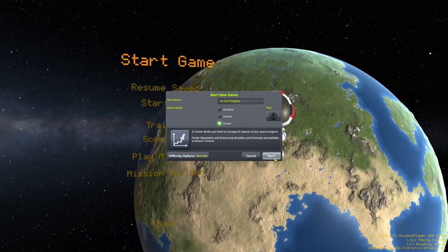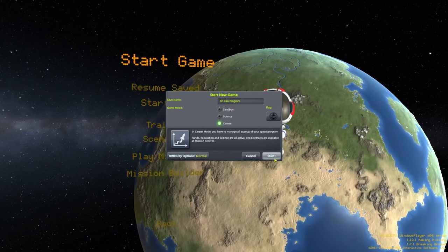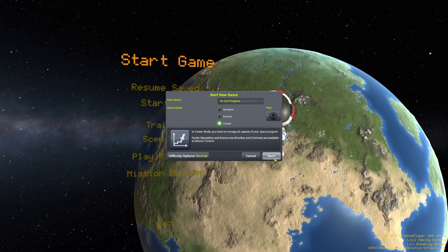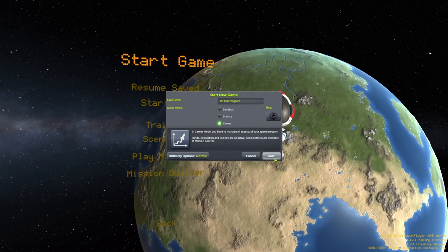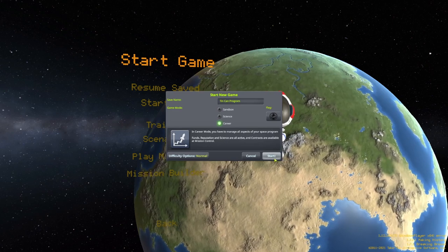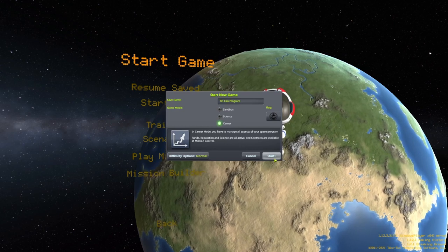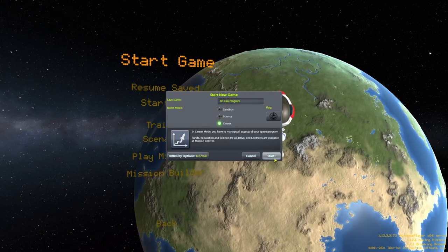We will lead you through the early days and set you up with everything you need to begin doing whatever you wish. To accomplish this, we will follow the contracts offered by Kerbin's World Firsts Record Keeping Society. These contracts are only offered for World Firsts, and each will only appear once. The extra rewards for these contracts will be your best source of funds in the early days.